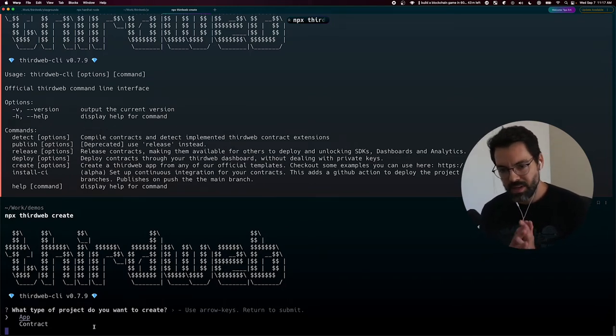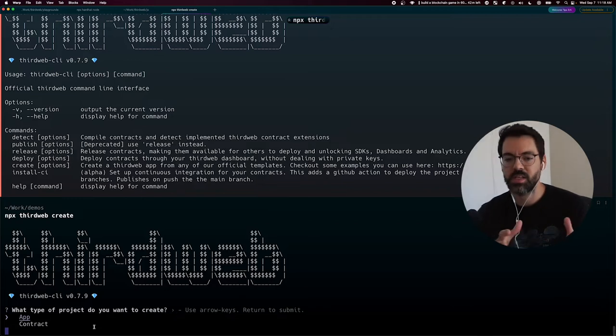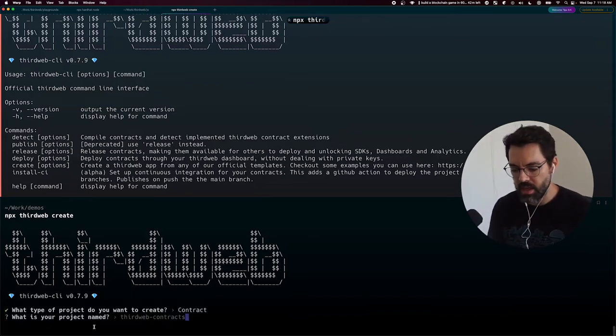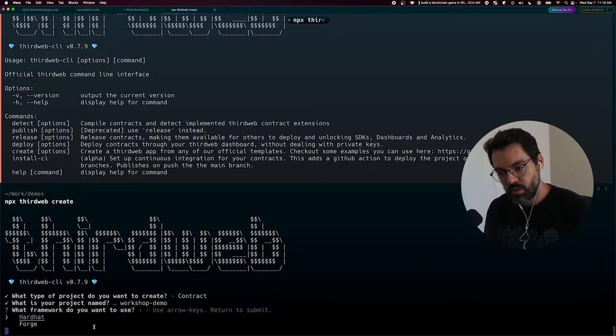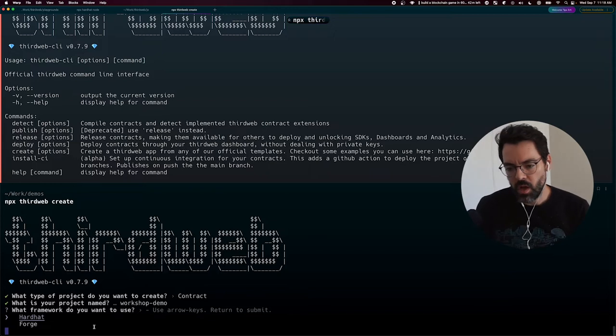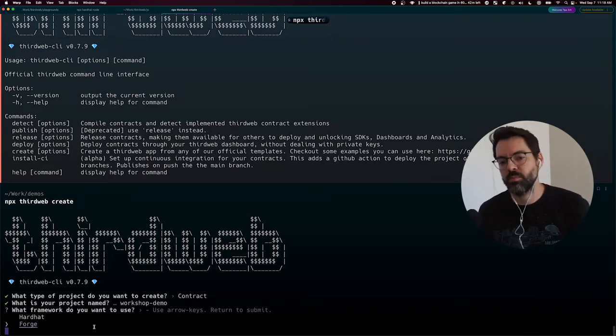Create will walk me through step-by-step instructions to create either an app — like a front-end app — or a smart contract. When I start a blockchain project like a blockchain game, I usually start with the contract because that's going to be my back end, my engine. So I choose Contract. The next thing it asked me is to choose a smart contract framework: HardHat or Forge are the two options right now. I like Forge personally — it's a bit faster than HardHat, but HardHat has more plugins and support. So they're both good options. Let's go with Forge.